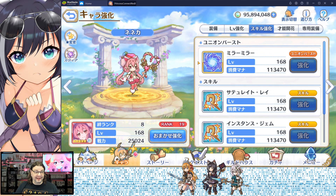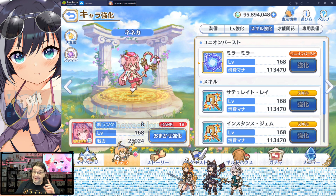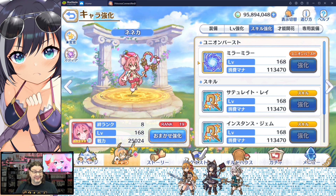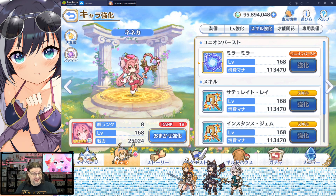So, Neneka — the every-pink-wearing thing — she's like a floaty magic elf character or whatever, but I'm going to go over her skills, and you're probably going to realize fairly quickly why she is very likely the most powerful, bestest character in this game.